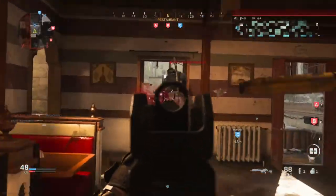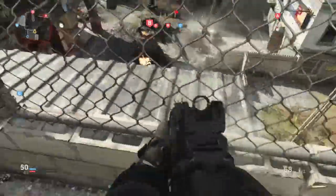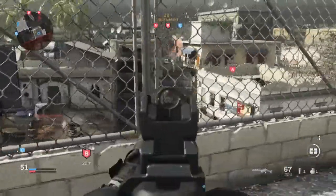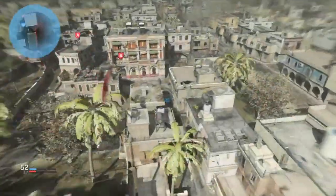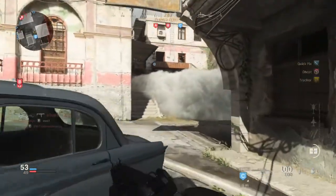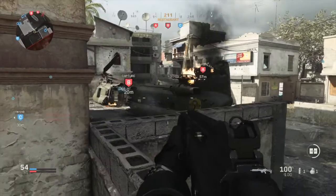You might think that doesn't make a slight bit of difference, but it actually does. There's a nasty head glitch there as well which I've been killed from a couple of times — you can just sit there on the head glitch. I'm getting beamed from down below, that's why I don't go up there. I hate that spot, for the simple fact of the fencing around it. It's pretty much a cheap spot, a nasty spot.